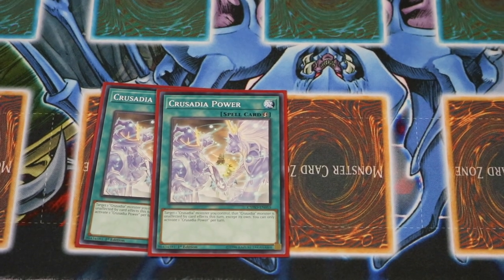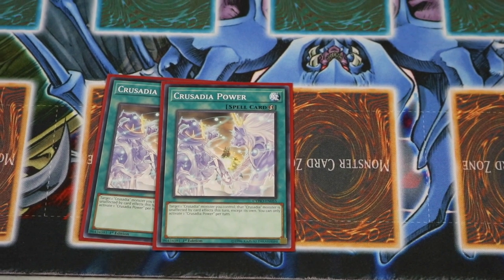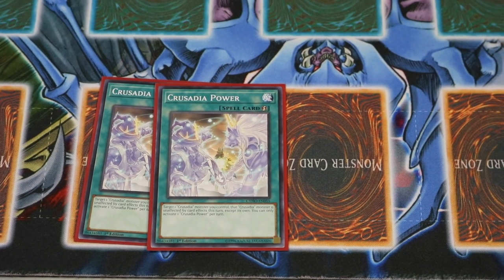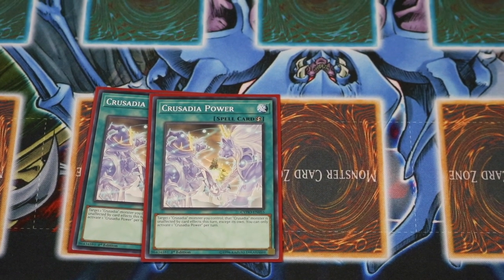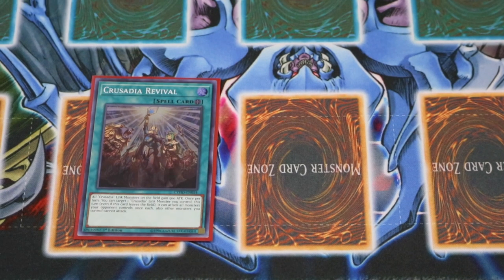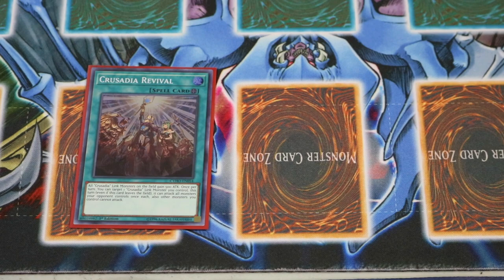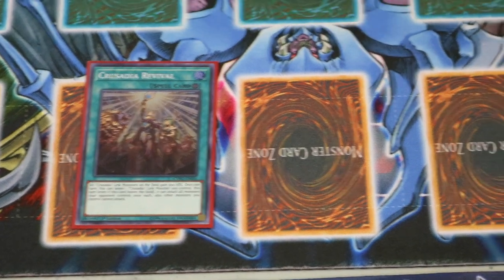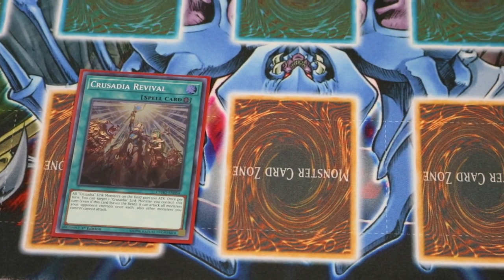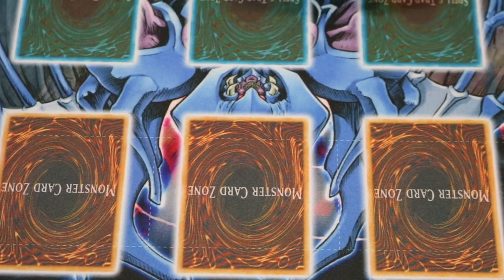Also for disruption: Crusadia Power — fantastic, searchable card. It's a quick-play where you target one of your Crusadia Links and all effects are negated except its own. So that's huge — you're able to continue on with your plays and not have to worry about getting hit with a hand trap or any other effect for the remainder of the turn. Just one of the Field Spell for revival — again, searchable. The Link Monster gets 500 attack. You can target the big Equimax so you're able to basically go for that OTK. That one monster can attack every monster once per turn, so it's a huge, huge monster.